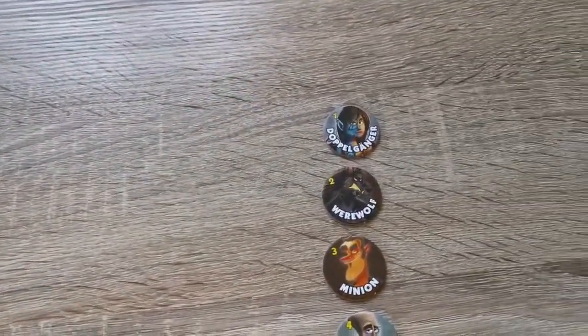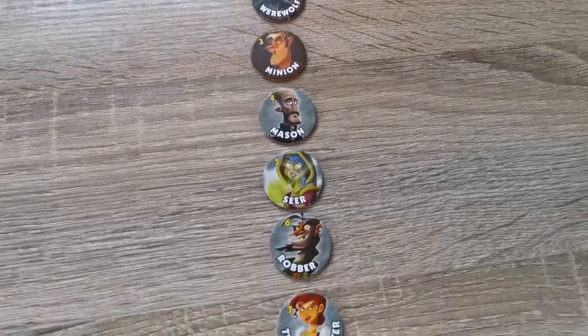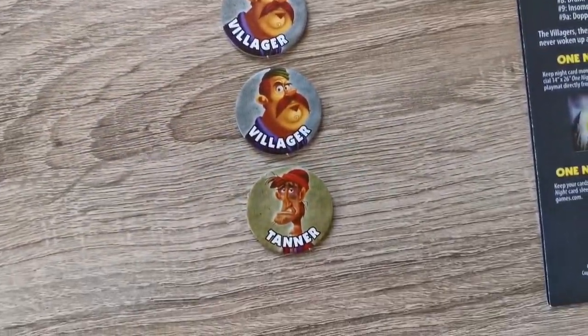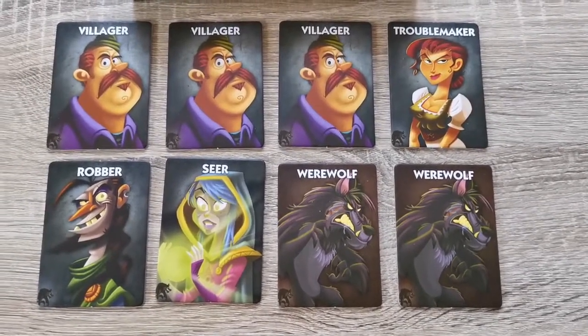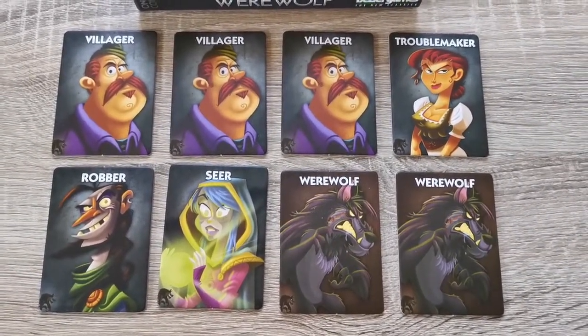We've got a brand new board game called One Night Ultimate Werewolf. Are you a villager? Are you a werewolf? Will the villagers oust the werewolf, or will the werewolf kill the villagers before they find out? This game is primarily a bluffing game. These are the various roles — the numbers on the tokens come into play later during the night round. There are a lot more roles than the ones currently in play, which we'll go through at the end of the video.